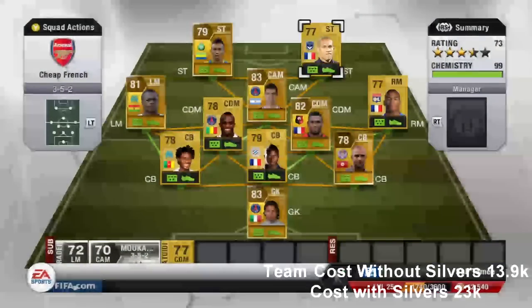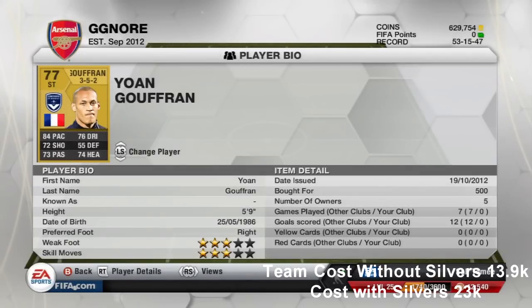Finally, the last striker is Gufran, who plays for Bordeaux. He has 84 pace, 72 shooting, 73 passing, 74 heading and 76 dribbling. He's not the tallest player but he's got good all-round stats and costs just 500 coins.